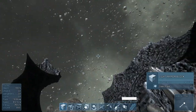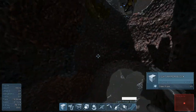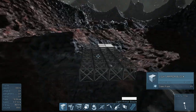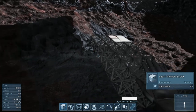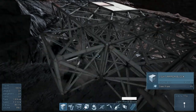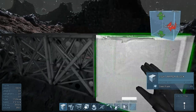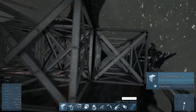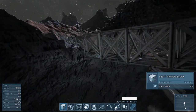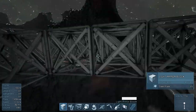Hopefully we'll be able to extend this out all the way so that large ships can eventually dock at our station. This will be the interior portion where we have our cargo and whatnot. They're probably going to have to fix the distance at which you can place things because it's kind of tricky and glitchy at the moment, but this is just the first iteration of these survival updates so I'm sure more patches are to come.